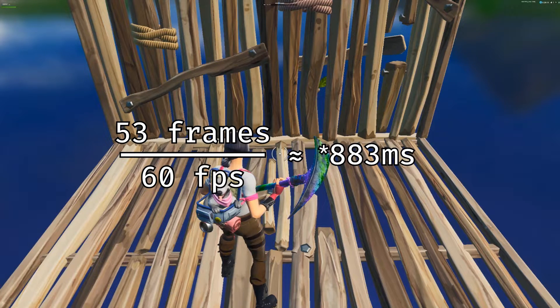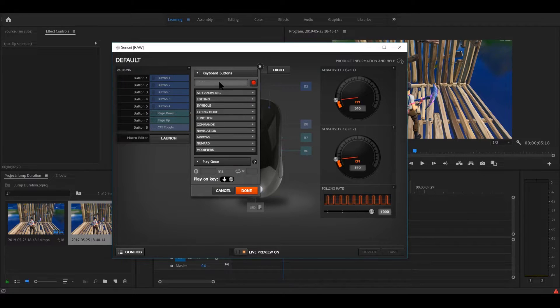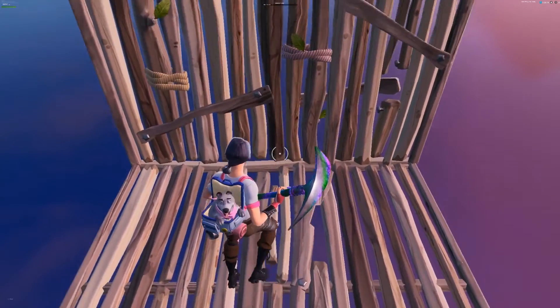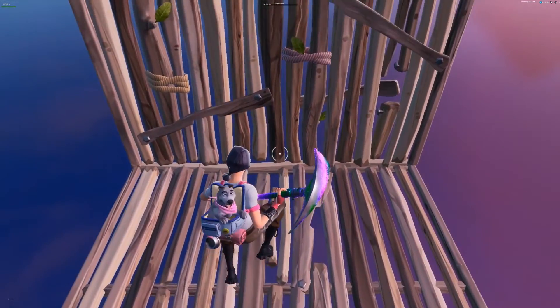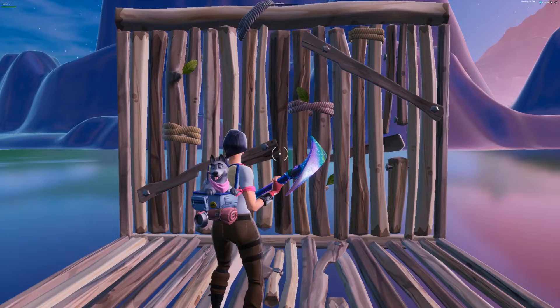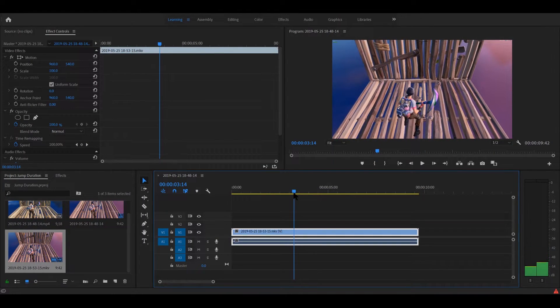Since my recording was done at 60 frames per second, that meant my jump was approximately 833 milliseconds long. To test this, I created a simple macro for one of my mouse buttons that would trigger space once every 883 milliseconds. Then I went into the game and held down the button to see if I'd get frame-perfect-ish jumps immediately out of a full jump — and sure enough, the macro worked.